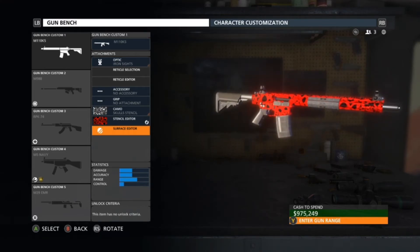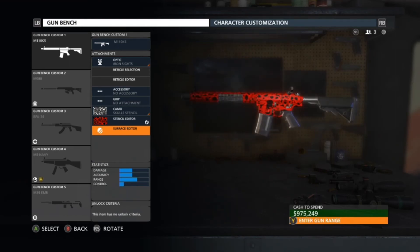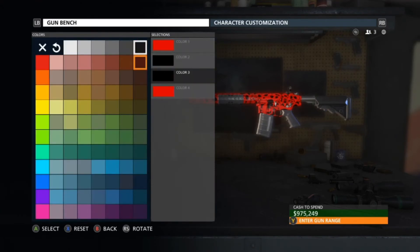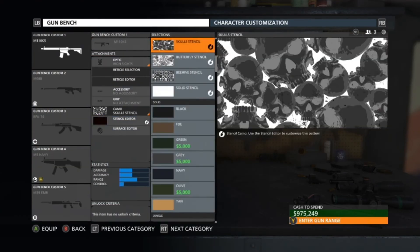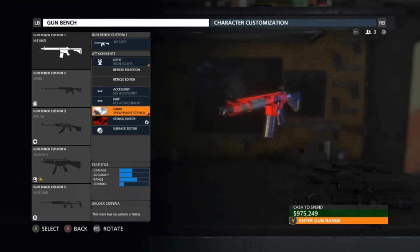When you back away from it, it looks a little bit more like blood drips — or more of a blood splatter on the thing. If you don't really like the idea of that, you can actually do this instead: instead of using the skull camo, go ahead and go over to the spray paint camo.